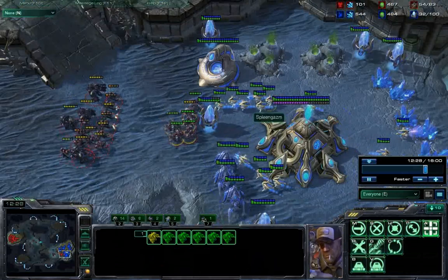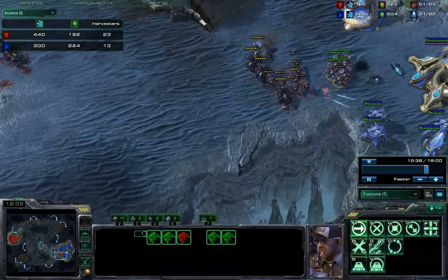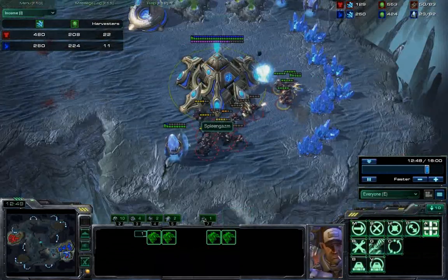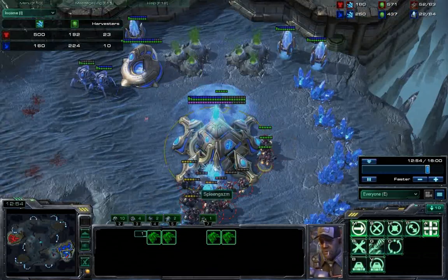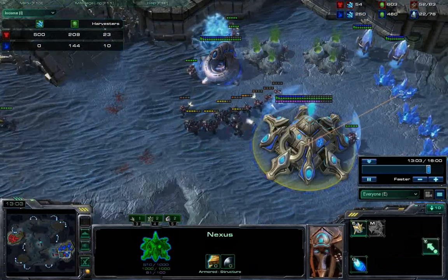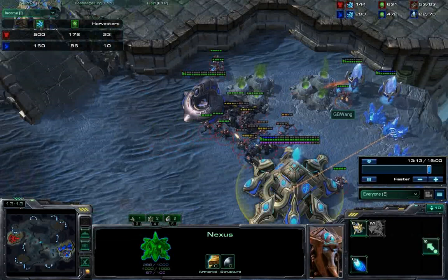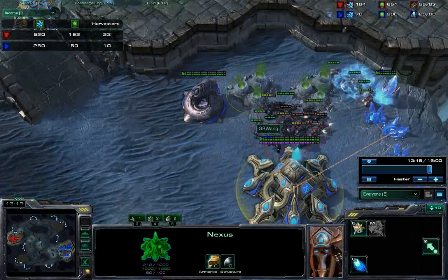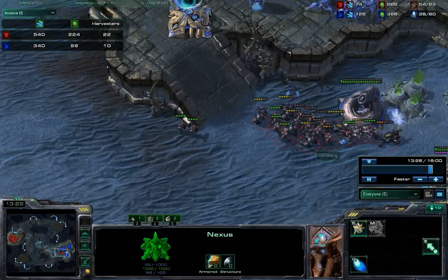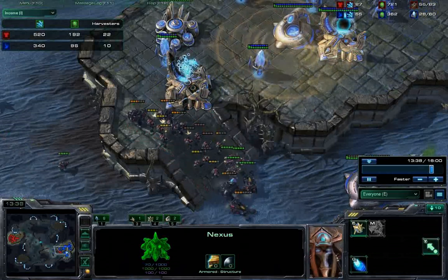Now he only has a handful of stalkers and has to pull even more probes, which means his economy is pretty much wrecked. Looking at the income tab, he's only got 13 probes. I don't want to kill the Nexus now — I want to disable him. As I mentioned, this is not an all-in push; I'm actually churning out SCVs and still have good saturation in my base. I'm disabling his pylons and gearing up for my third push to finish him. He did a great job stopping both the first and second push, which is pretty rare. I'm just trying to kill off his infrastructure, disable his pylons, and kill off whichever stalkers are hurt.